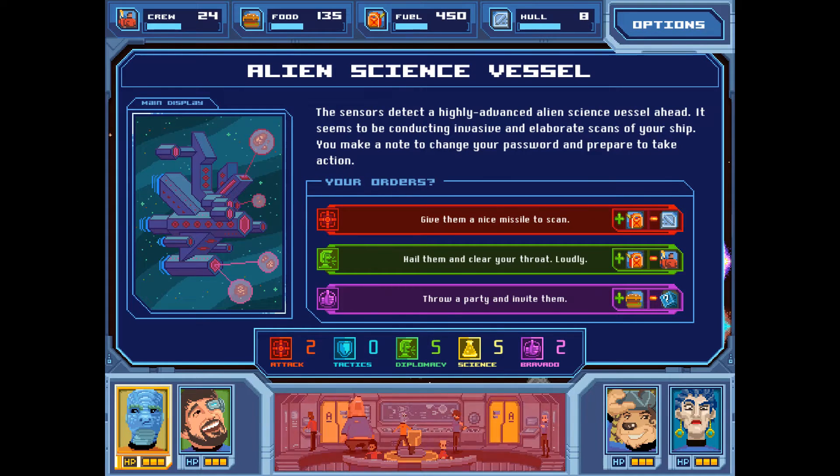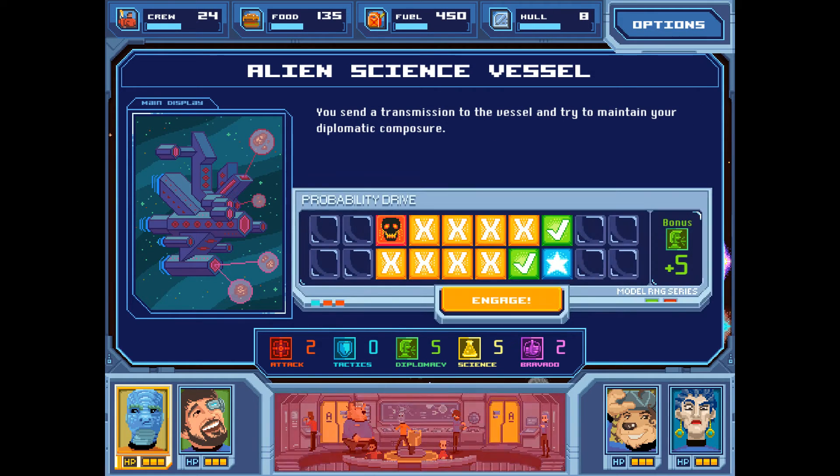Alien science vessel. The sensors detect a highly advanced alien science vessel conducting invasive scans of your ship. We've got three options: with attack, give them a missile to scan; with diplomacy, hail them and clear your throat loudly; or with bravado, throw a party and invite them. We want to go with the one that gets us gas, though it has the potential of losing us crew members. Now we come to the probability drive — the core mechanic of how things happen in the game.